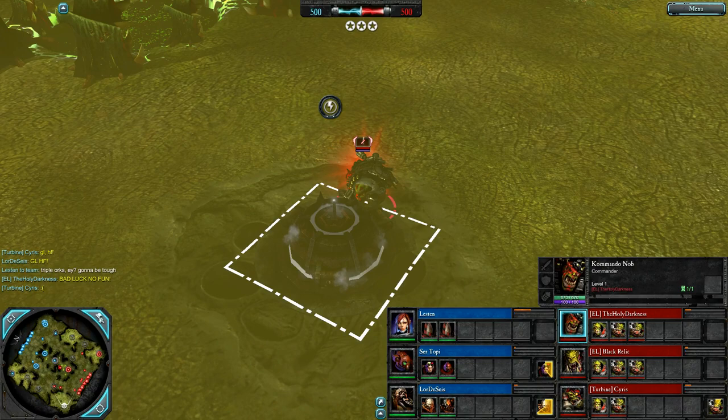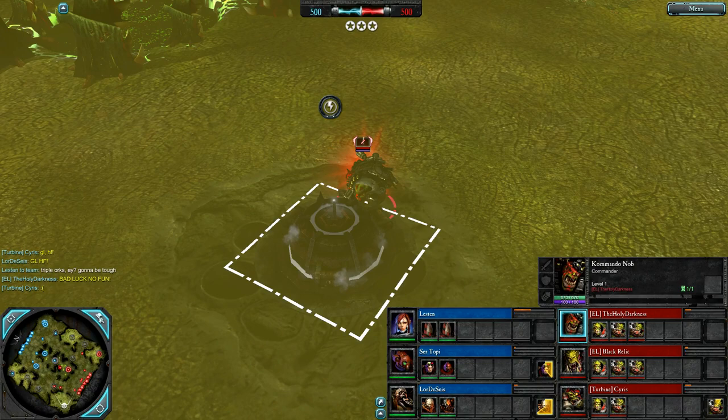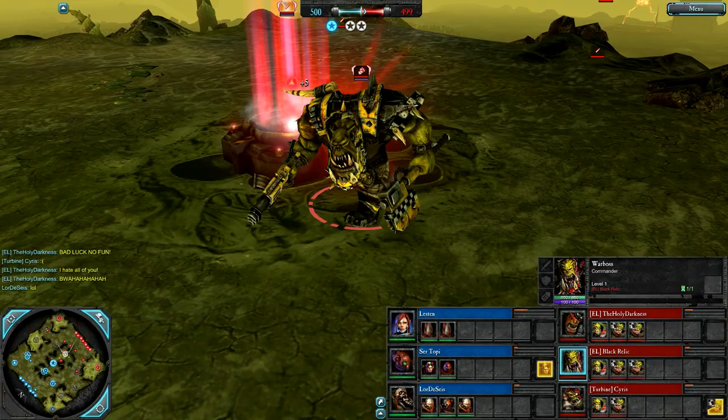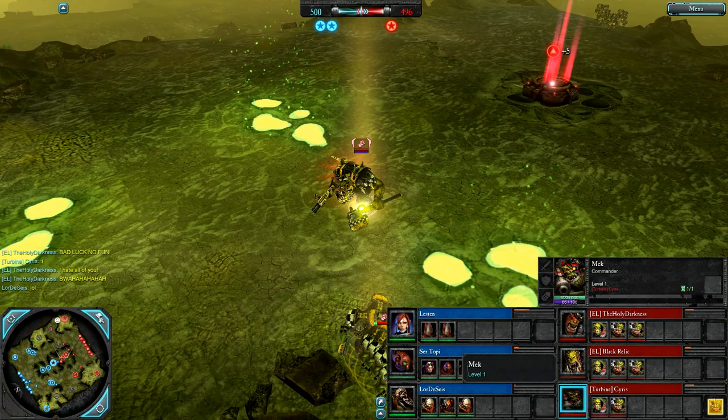Red team — a whole bunch of orcs. First up, Holy Darkness is a commander nob, an infiltrating commander that shoots you, stabs you and blows you up. Orky style, begins range combat with a twin-link shooter. Alongside Black Relic — a big angry war boss, a melee commander that walks through objects, very good offense, disruption and support from the front lines.